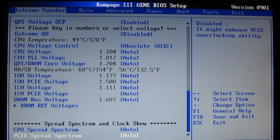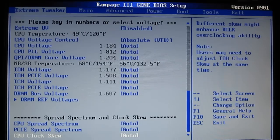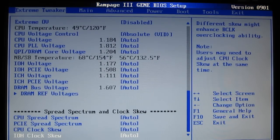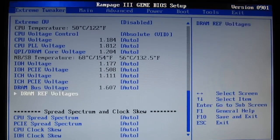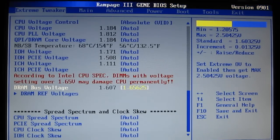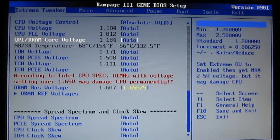CPI spread spectrum and PCI Express spread spectrum on and off. CPI clock skew and IOH clock skew. For example, the DRAM bus voltage — this particular DRAM actually runs at 1.65 volts, so we'll just set it right there. It gives you a warning that it may damage the CPU, etc., but we know this is the correct voltage.